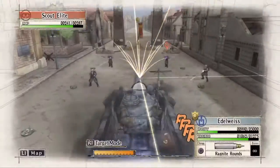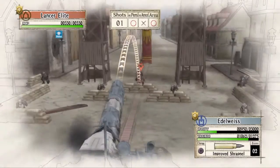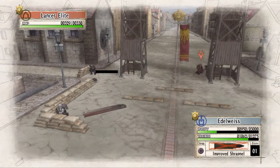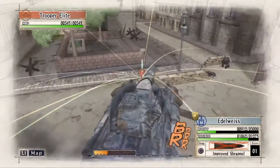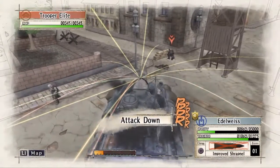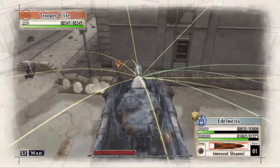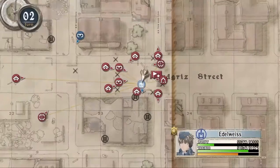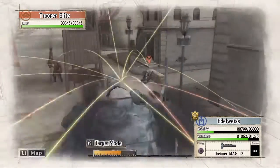I cut the footage of the enemy's turn and now we are on turn two. We will bring the Edelweiss forward even further, use an Improved Stratum to kill these two scouts and to knock the Lancer Elite out of cover. Now we are going to use the Edelweiss to push some of these Trooper Elites out of range of the enemy's camp — doing so will allow Elysia to capture the base. We will continue pushing these Trooper Elites out of range and breaking them out of cover.